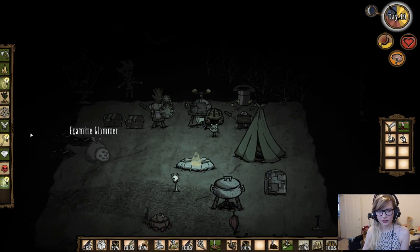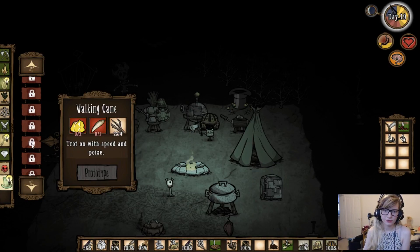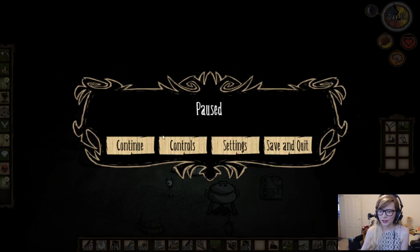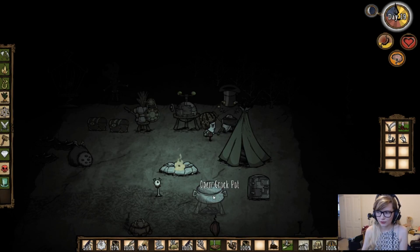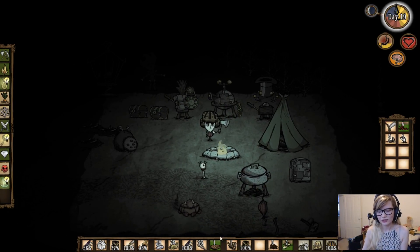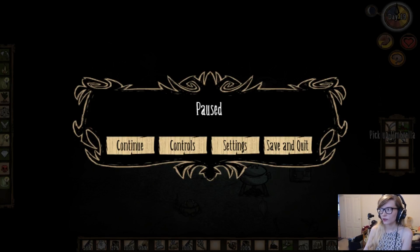What else can you do with beard hairs? There's not really a lot. The only other usage I can think of is in Don't Starve Together, where you can make Bernie — I think that's his name — the little bear for Willow. You can also get your meat for the effigy from beefalo or when the deer clops come. I got mine from pigs — I used a tentacle spike, had my football helmet and log suit on. Other than that, there's not a lot you can do with beard hair, except gain sanity.